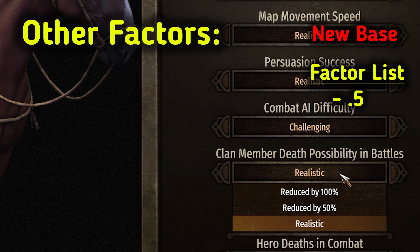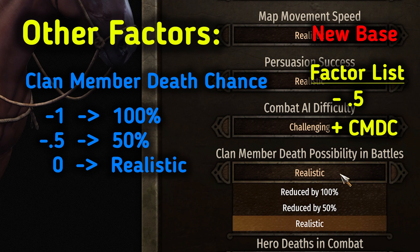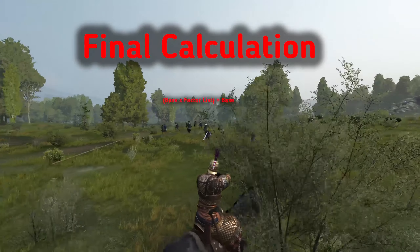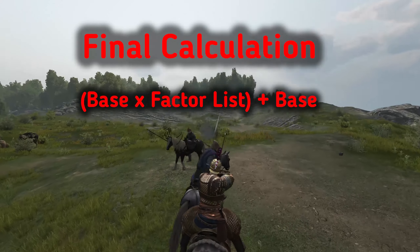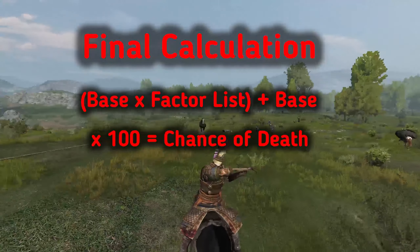The last factor — we don't use very often — but if the hero is a member of the player's clan, we'll use another factor based on the game difficulty settings, specifically clan member death chance, and add that to the factor list. So, either negative 1 if 100% is selected, negative 0.5 if 50% is selected, or 0 if realistic is selected. That's the option we usually use. Now we run our final calculation: base times the factor list plus the base. This times 100 is our chance of death if we go down in battle.